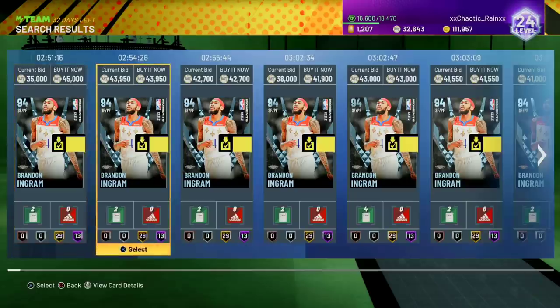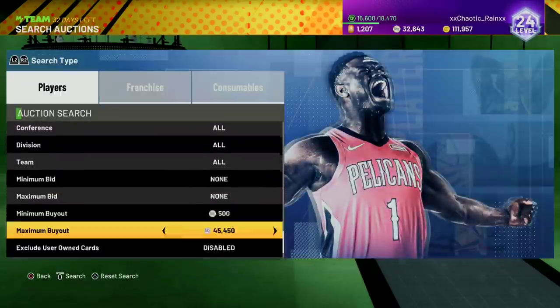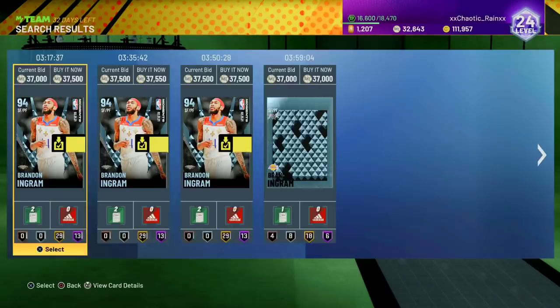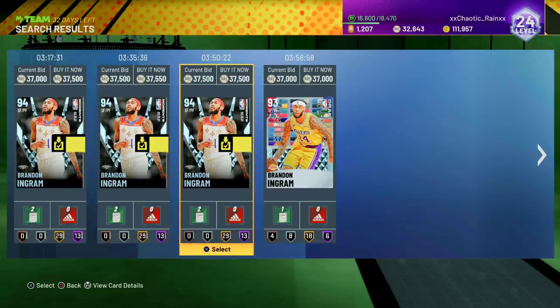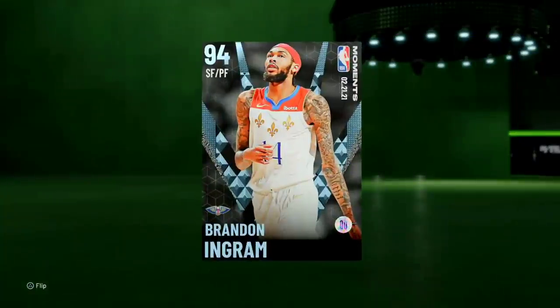Let's see what his actual price is. He's less than 40k. Thank you for these moments because I thought he was going to be really expensive like the Chris Boucher and Coby White ones. But 37.5k is not a bad price — it really needs to be so much better than the other diamond Ingram. It's not actually a half bad price for the guy.